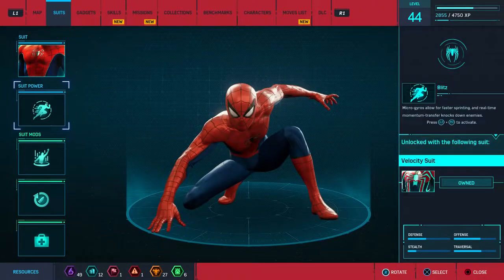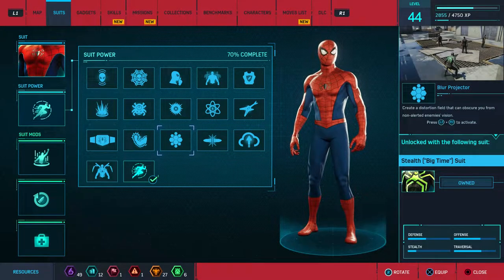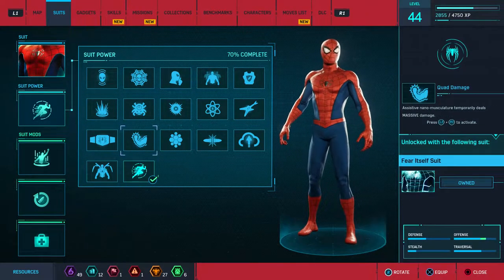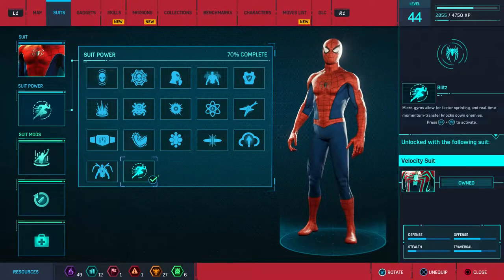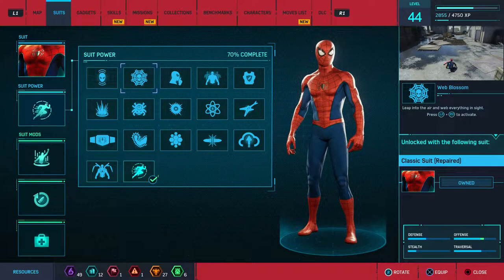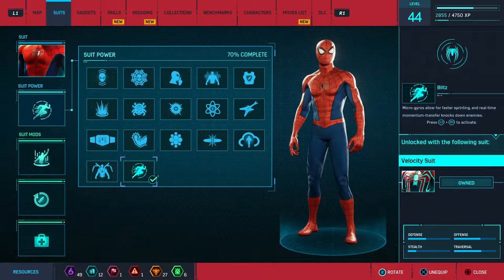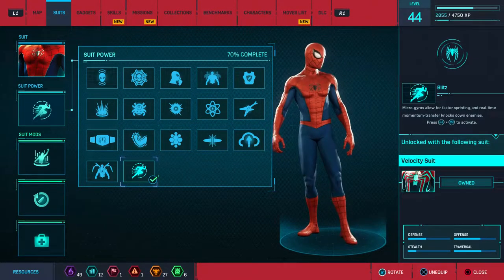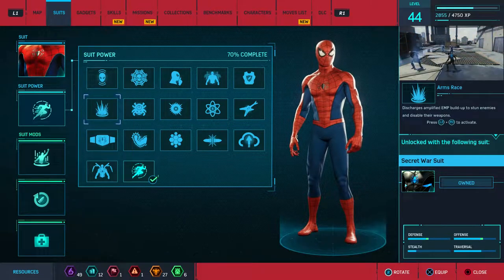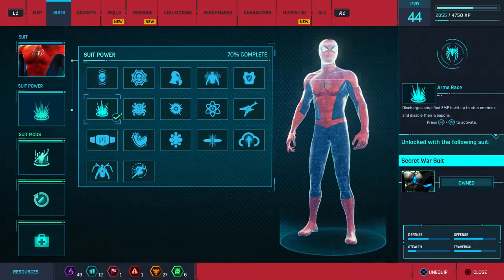And for suit powers, I'm just going to randomly choose — one, two, three. All right, so it looks like we're doing Web Blossom. I swear I randomly chose. Just so you guys don't think I'm choosing on purpose, I will choose one more time. One, two, three. All right, so it looks like Arms Race for destabilizing their weapons. We'll use that for a while and might switch to other stuff later.